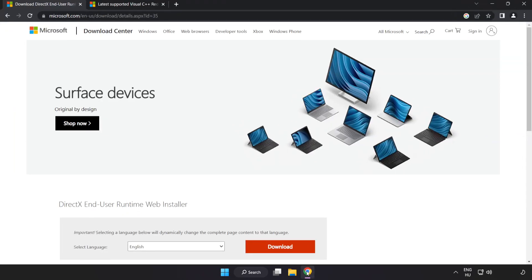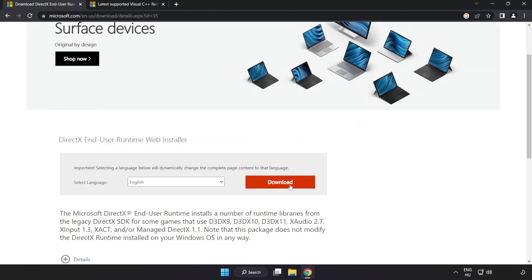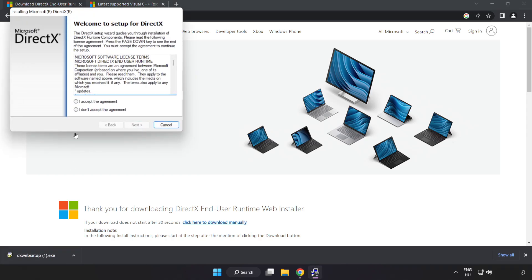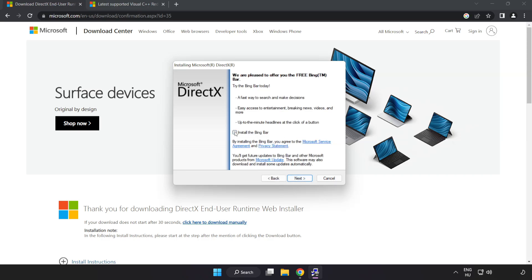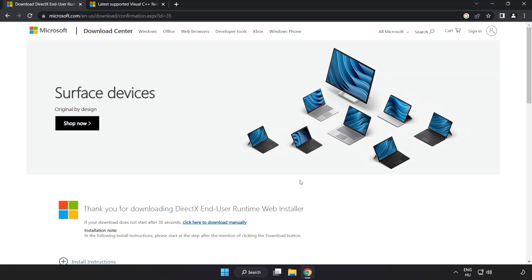Open your internet browser and go to the website — link in the description. Click download and install the downloaded file. Click I accept the agreement and click next. Uncheck install the Bing bar and click next. Installation complete — click finish. Close the DirectX website.